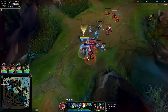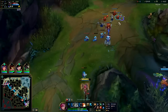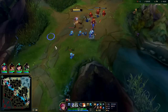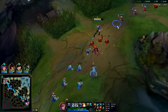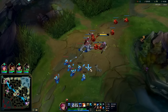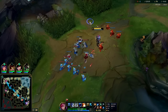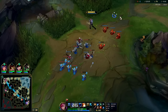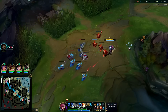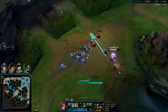Alright, you want to do it? Auto, E reset. He lost a lot of HP — his wave reinforces first but still pushes to me I think. I almost missed that minion. Oh my goodness, I'm missing so much CS — it's insane.